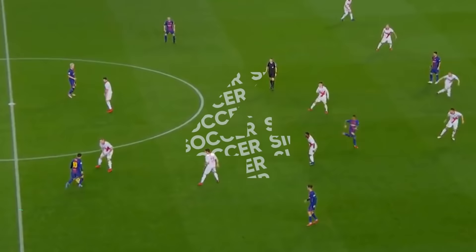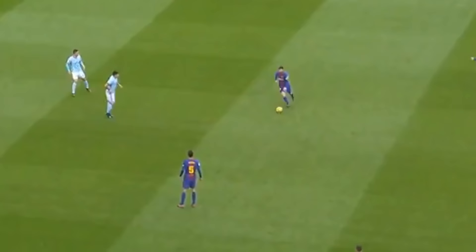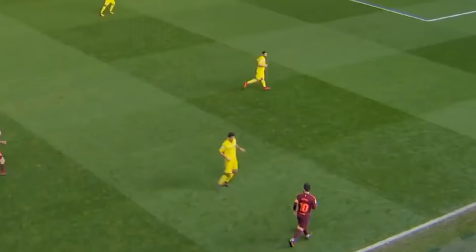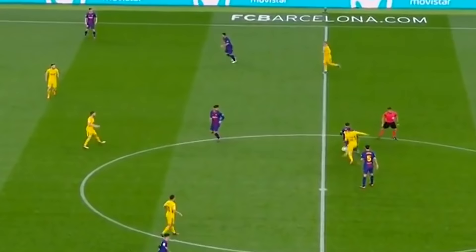Now, number four is the regular body feint. This is the common body feint where you drop your shoulder in one direction and then take the ball out in the other direction. We're going to go over a few more feints in this video, but this is the most common one that you'll see Messi and high-level pros use. A body feint is any time you use your body to fake in one direction, make it look like you're going to do one thing, and then go in a completely different direction.